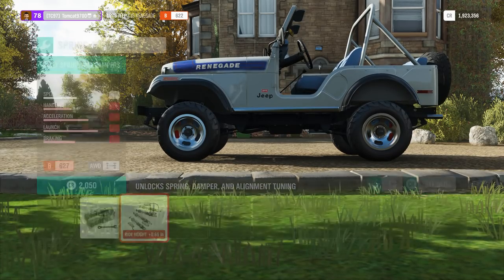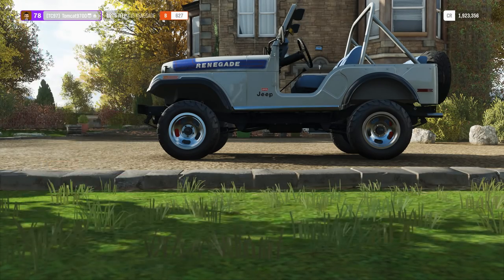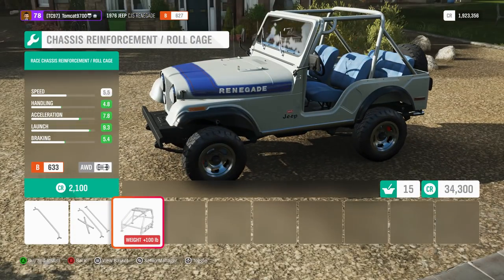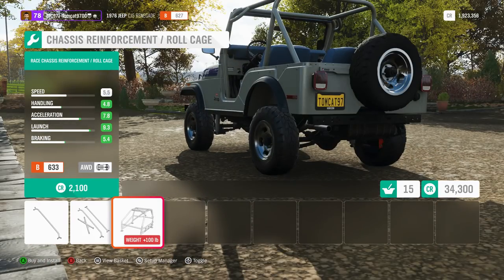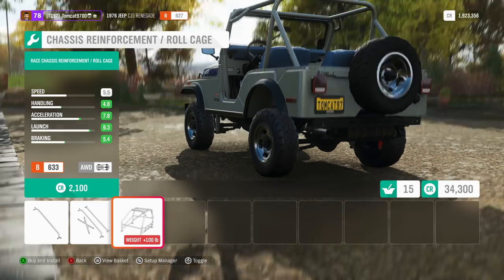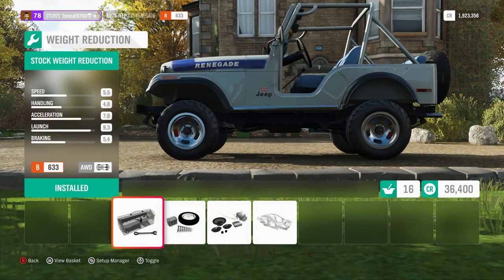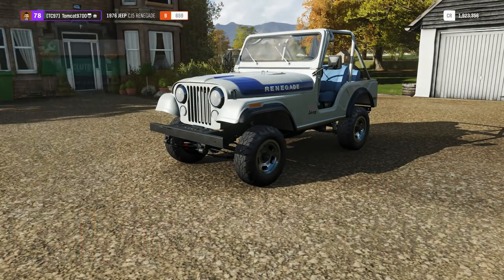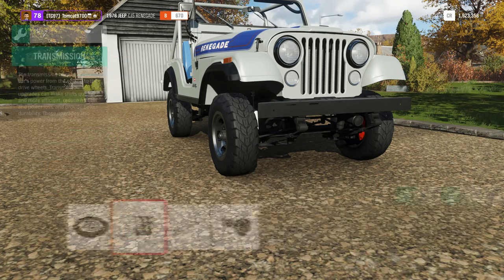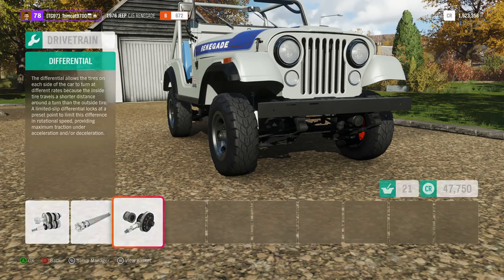We'll do race brakes and rally suspension, which actually lifts it a little bit — really good. We'll do race sway bars so we can adjust them to full soft, so we can have all that flex, or at least a little bit of flex, because Forza doesn't really have flex as a theme in their suspension designs. We're going to put the full cage in it because we are going to be crawling with it. Then race weight reduction brings the weight down to 1,800 pounds with the full cage, which is really damn good. Now we'll build out the drivetrain, get everything beefed up, and get all connection and response time at its best.